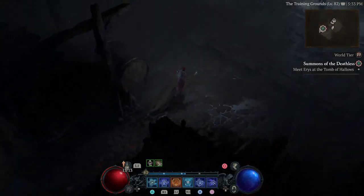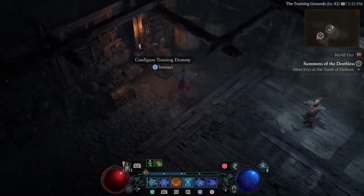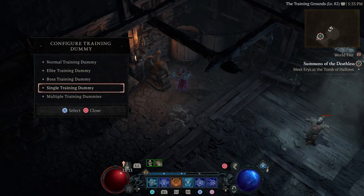Alright, so it looks like we got a stash in here and a little training dummy. This is one of my alt characters — I have ball lightning. So you can configure the training dummy. You can do normal, elite, boss, single, or multiple.